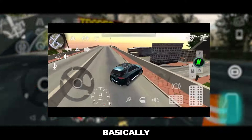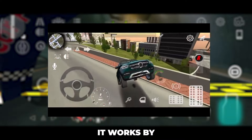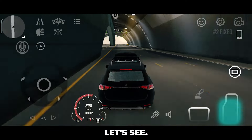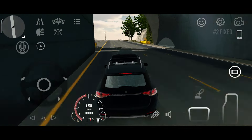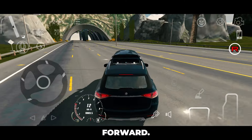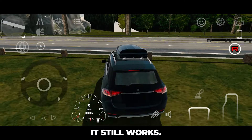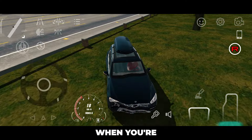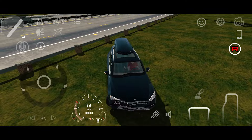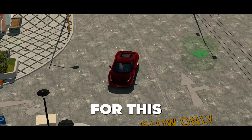This old trick is basically how you can get over road barriers or fences. It works by going in reverse toward the barrier. As you see, it doesn't want to go to the other side going forward — let's try reverse. Whoa, and it still works! This can actually be useful when you're playing this game. It doesn't work on lower cars though. That's all for this video.